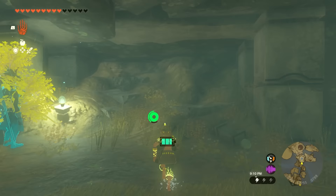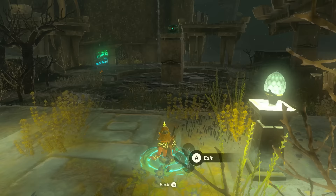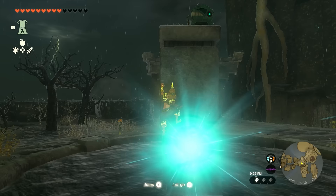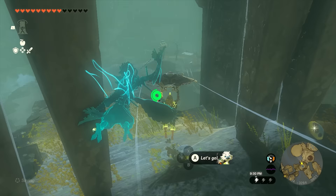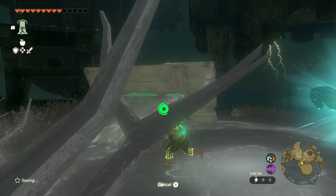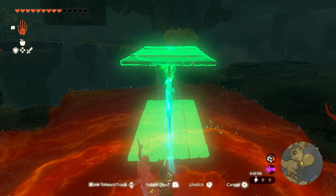Use Ascend to get up to the next level. There's a chest here — it's not crucial, but if you want it, get on the block in the water, jump twice even though it's slippery, and grab the Shock Emitter. Then jump off to the left, fly down to the next railing, and build another mine cart. The T-shape is already pre-built here, so just pick it up and put it in place, then attach the fan to the back from the left side.